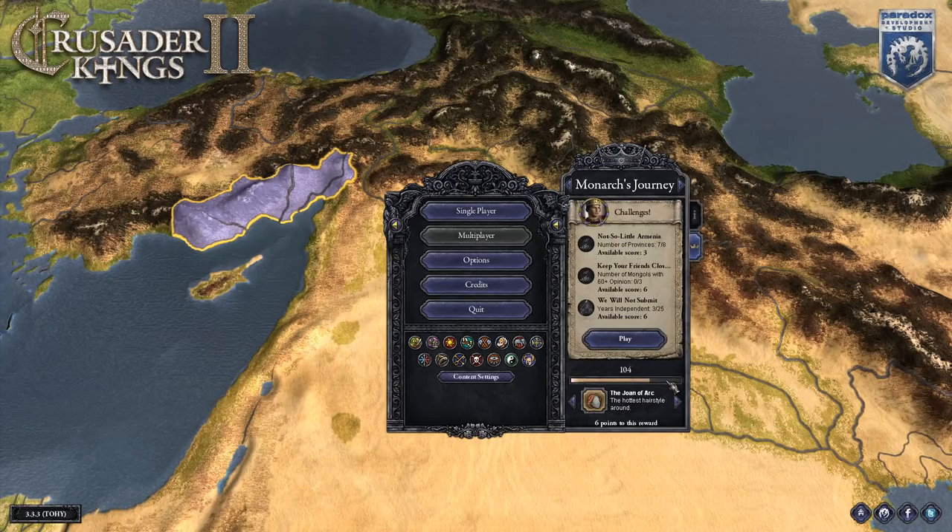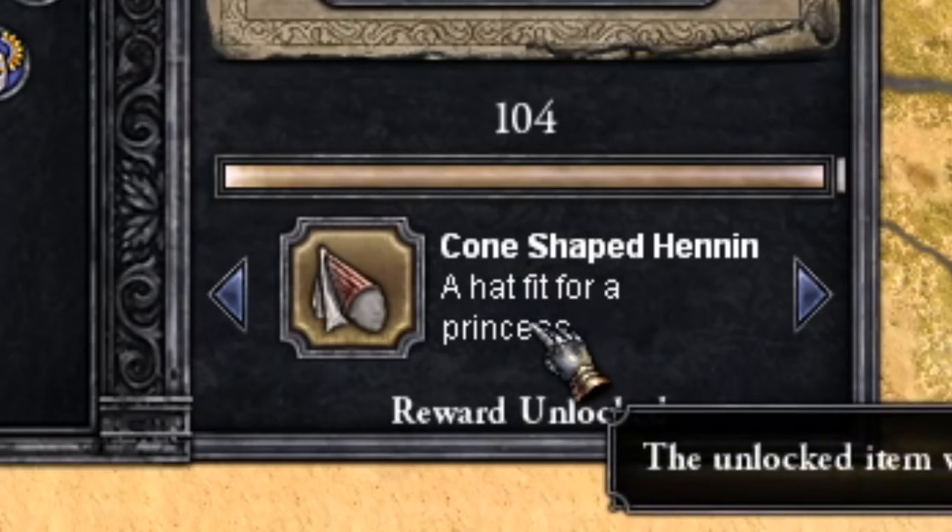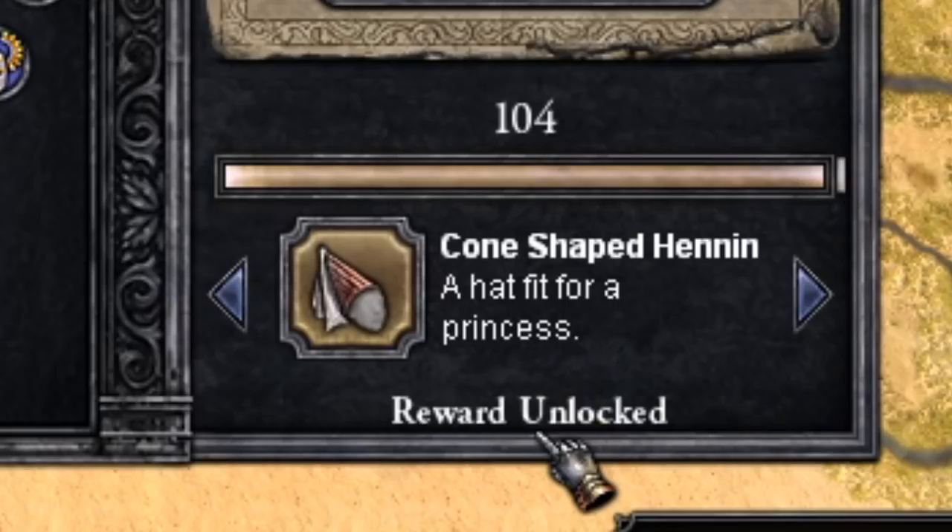The more points you earn, the more rewards you get. I'm still lacking six points but have everything else, including the Joan of Arc cosmetic. The biggest thing to worry about is that on the 1st of September when CK3 releases, you have the option for the cone-shaped Henon. Do the Monarchs Journeys and you'll get there.